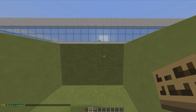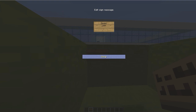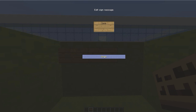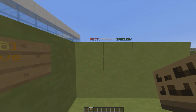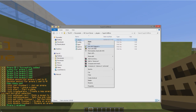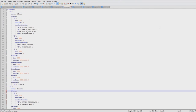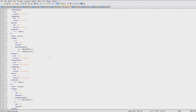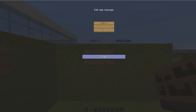Now we can make some signs. Let's start with the join sign — that's just 'join' and the arena name, which is 1. You can also create leave signs, which is pretty straightforward. Then you can create class signs. In the config you can look at all the classes — you could edit these if you really wanted to, changing enchantments, strength, or the name. The possibility is there.